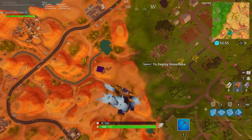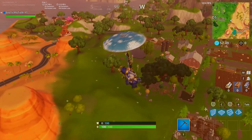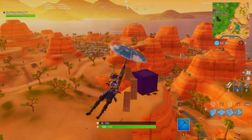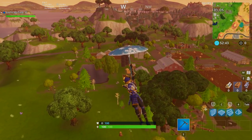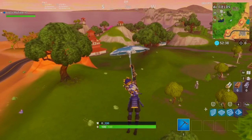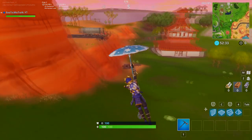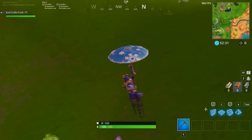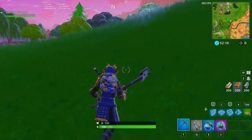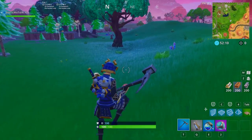I want to try something — I want to find a port-a-fort and see what happens if we throw it at the cube. Although, since we could build right through it as if nothing was there, throwing a port-a-fort probably won't do anything. But we're going to try. There are like two or three llamas and a supply drop nearby. We just got a port-a-fort on the first try — that's destiny!